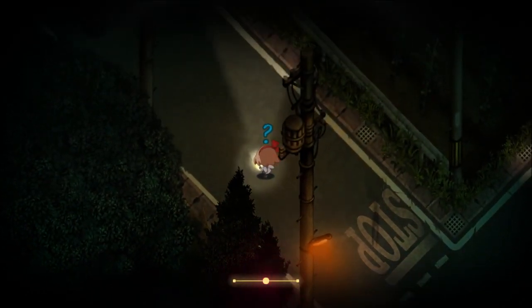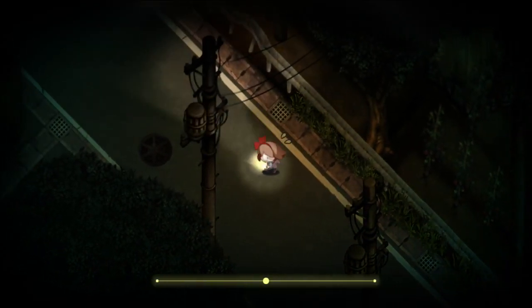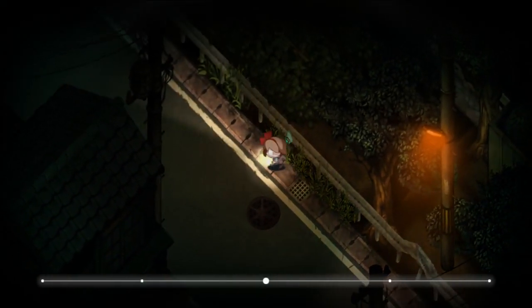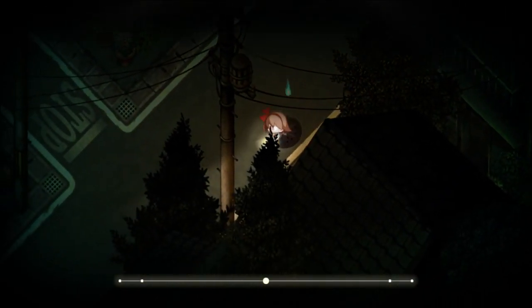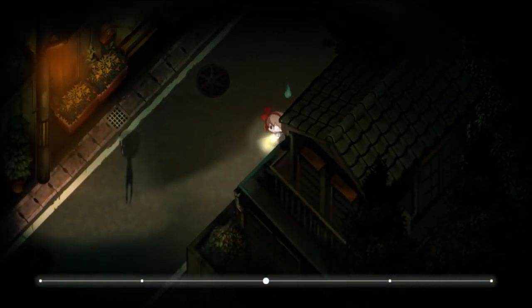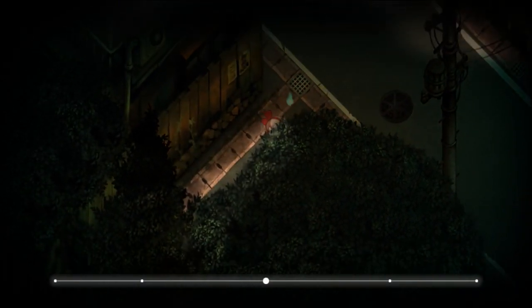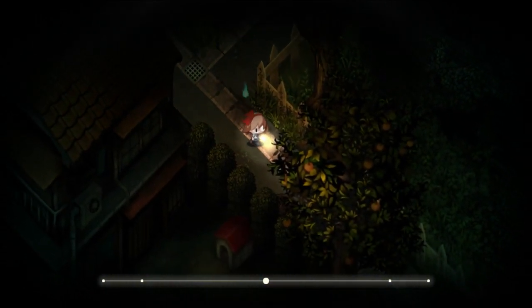The first and easiest spirit to encounter is the Blue Soul. The Blue Soul can be found by pressing the action button while facing the dent in the railing along the road north of home. The Blue Soul will then follow you and you will have a limited amount of time to guide it to the Shrine just east of home. Trying to take the Blue Soul back to the Shrine along the path you came will cause it to disappear, and you'll have to go back home in order to reset its spawn event, so it's important to take the path leading to the small alleyway between the road and home to get back to the Shrine.